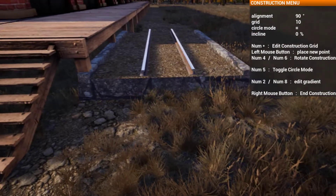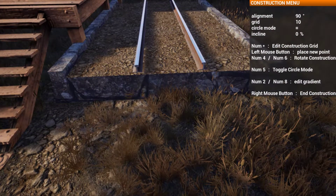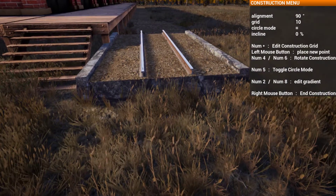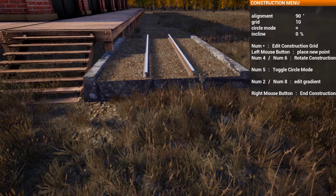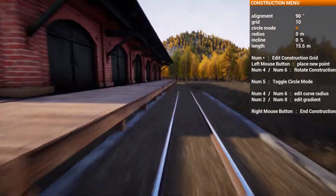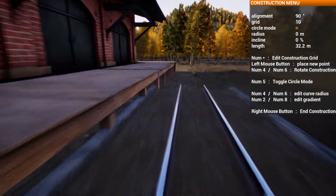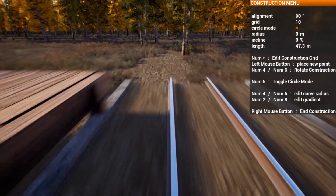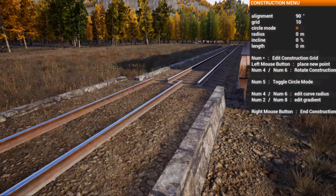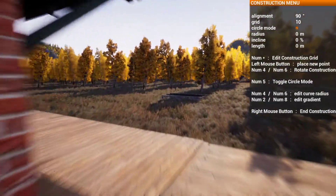I wonder if this is the Freight Depot special — looks like it will work actually. Line that up, turn the straight mode on. Nice, fast, and pretty. Wow, this is a lot faster and easier to make than I thought.